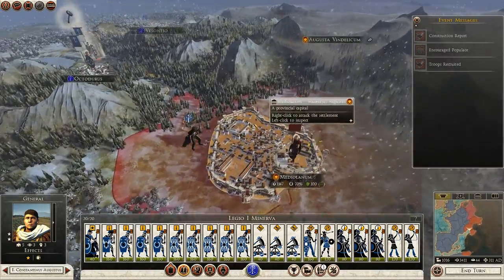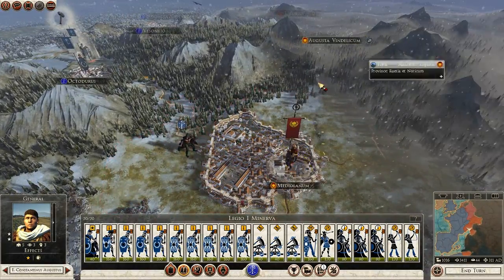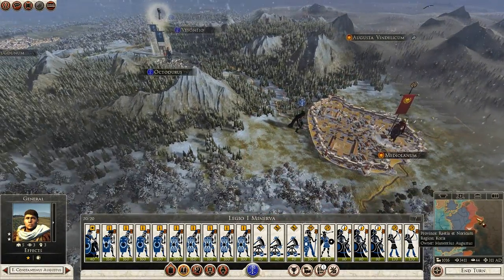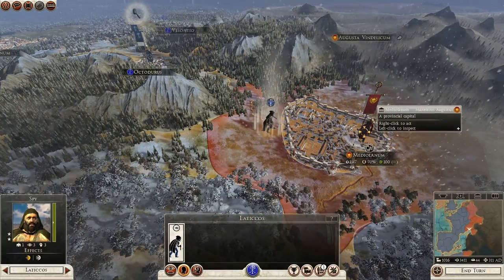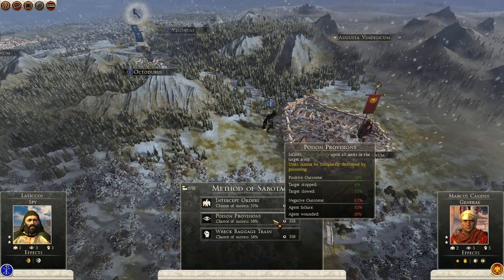In the next turn or two we should be ready to march and begin our war against Maxentius Augustus. What I wanted to do was sabotage your army, sir.